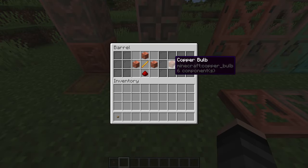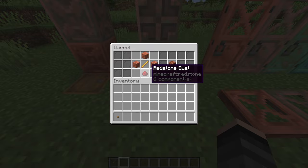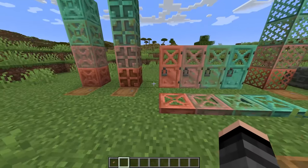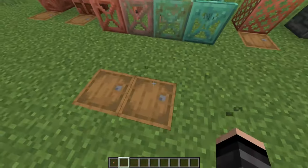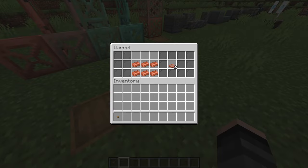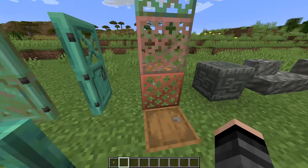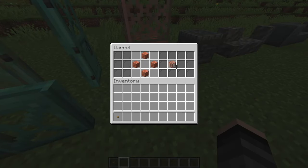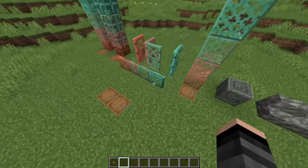Here's how you craft copper bulbs - you get four of them per craft. Interestingly, they use a blaze rod, and about the only other thing that uses a blaze rod is a brewing stand, so that's a cool new use. We also got copper doors and copper trapdoors in all their variants - you craft them just like you would a normal door or trapdoor.